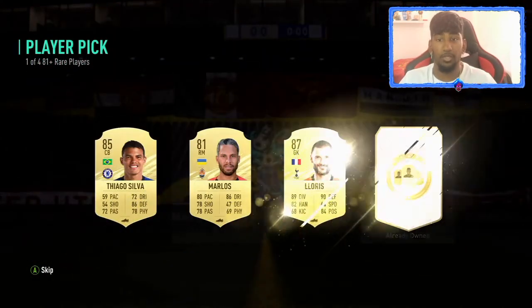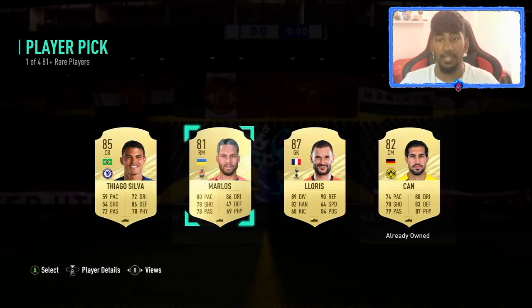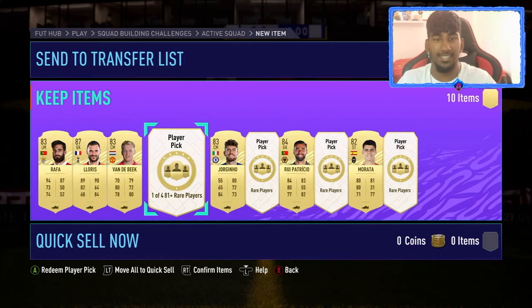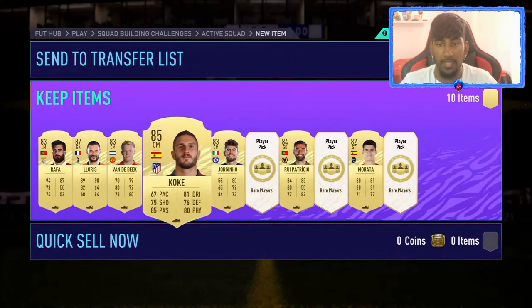I got an 87-rated Loris and an 85 Tiago. I just wish that 85 Tiago had been in a different player pick so I could have two high-rated players, but I'll take the 87 Loris — that's not bad. It's just weird seeing gold players with no Team of the Season in sight, but Team of the Season is basically over. The Euros, Copa America — all the international matches are out, so there'll be more cards from those.